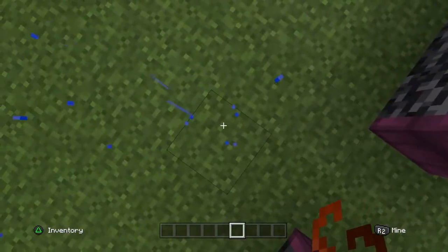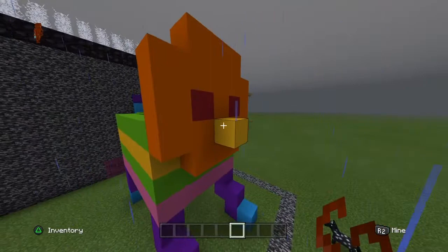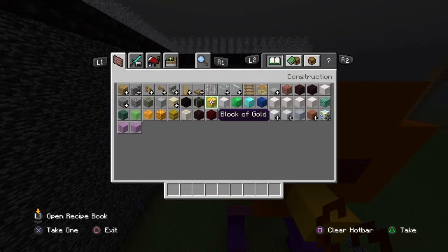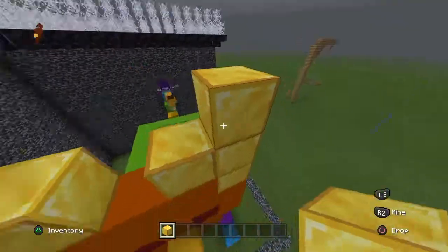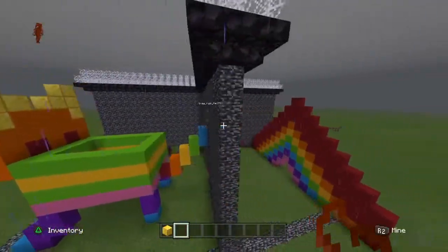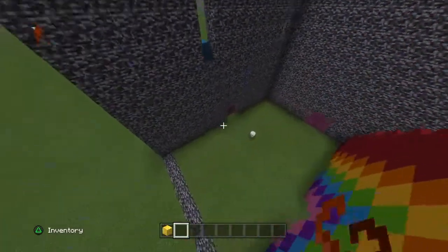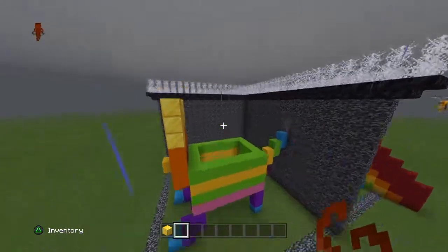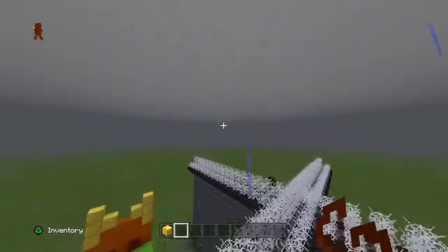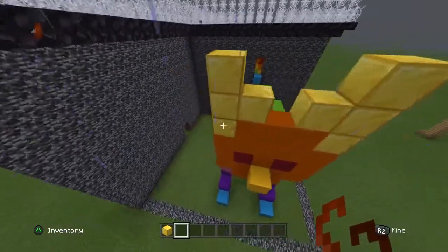He built a rainbow cat! A rainbow cat — yes! It doesn't look that bad actually. Those legs might be a little too long, but it goes through the structures. And then he added a rainbow! Okay guys, should we even upload this? Maybe — I might upload this in like two weeks. Hopefully you guys did enjoy this video!